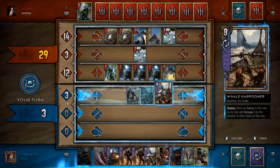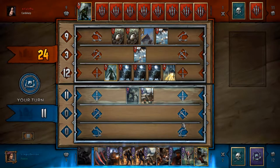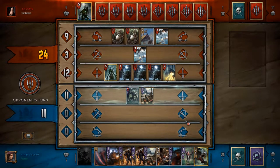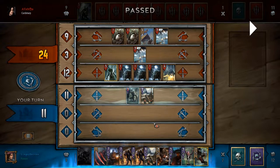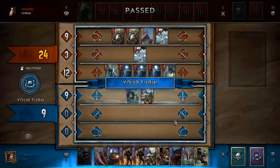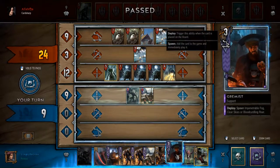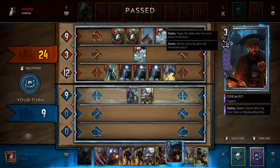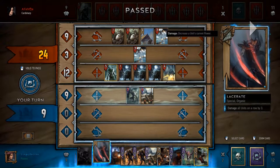I go for Royal Decree — that's a pretty good tempo swing, getting 13 strength off of that. Then he goes for the pass. I retaliated with a fairly high tempo play; he doesn't think I can pass this in a very convenient manner, so he just passes here, which is fine by me. That's pretty much what I expected and pretty much the best course of action he has going second.